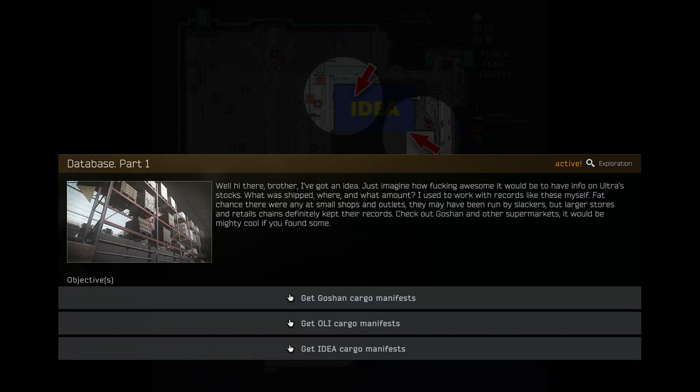Hey YouTube, welcome to another Escape from Tarkov video. This video is a guide for Ragman's Tars Database Part 1. This requires us to locate and collect 3 Manifests from the offices of Oli, Idea, and Goshen.